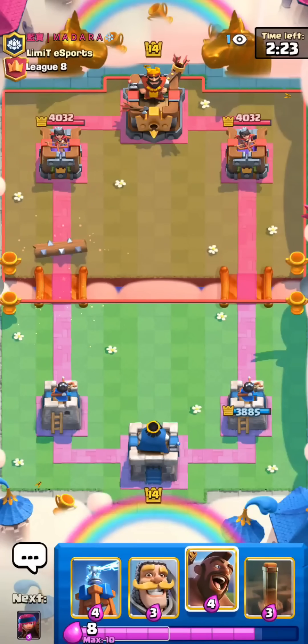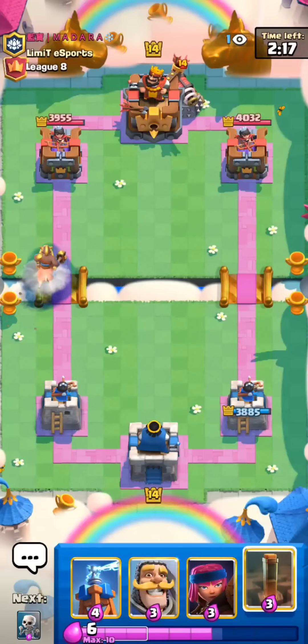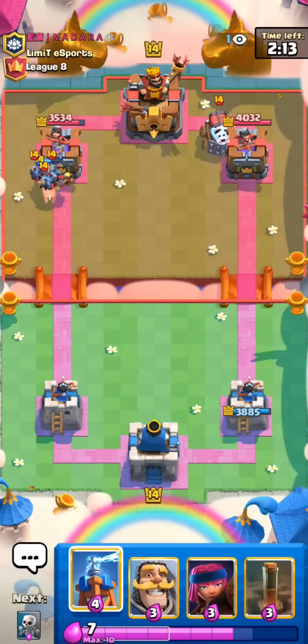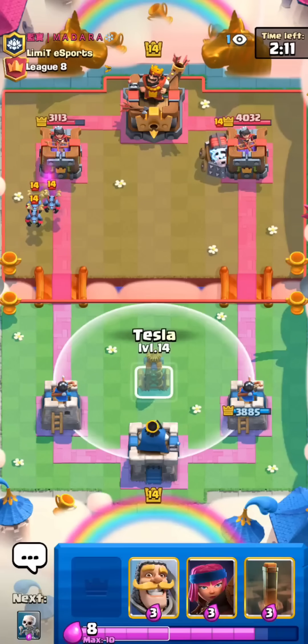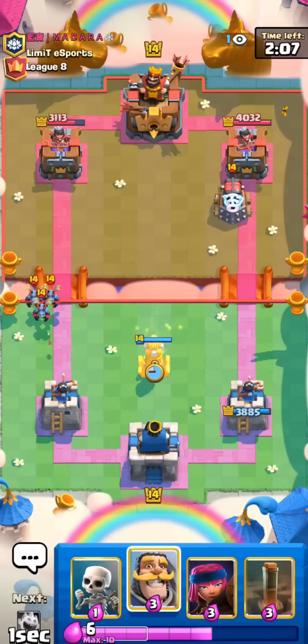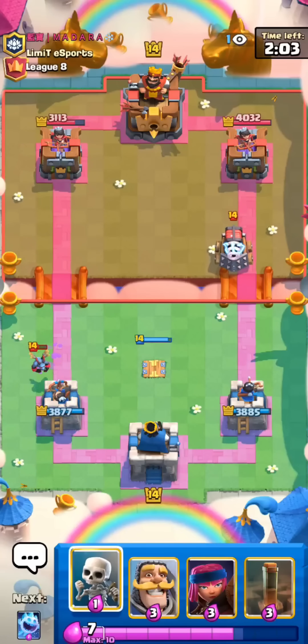I'll cycle my Log. It's a bit risky though, they can punish you for almost anything with a Giant Graveyard at the bridge. He has Sparky. I'm gonna go for the Hog Rider. That's interesting, I didn't expect him to have Sparky. Nice two Hog hits. I'll set up the Tesla here in the middle. Should snipe down one of the minions. Not bad. Minions do so much damage now.